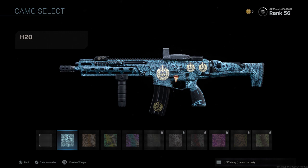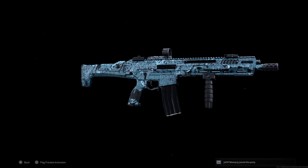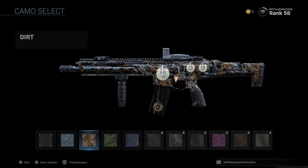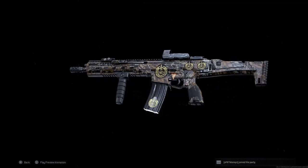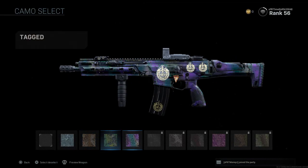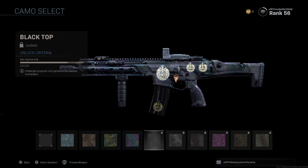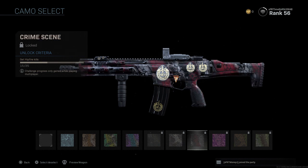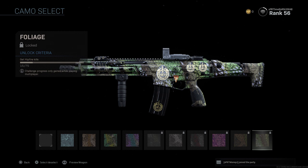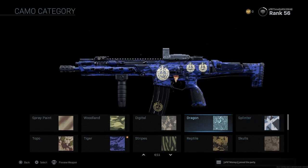When you unlock the Dragon camo, I was very excited because you can actually see it from very far away — people were like, 'Whoa, how'd you get that camo?' Now we got the Dirt — it looks really sick, like a camo you'd have on a gun in real life. The Mosh is sick. Tagged is definitely dope. Crime Scene is sick. The Neon Pink — I love that, even though I'm not a big pink guy. Trailblazer is dope. Those are actually not that hard to unlock.